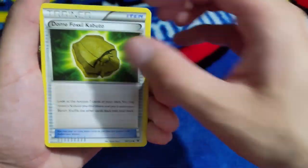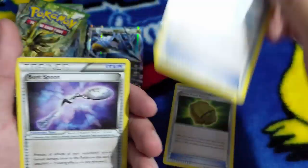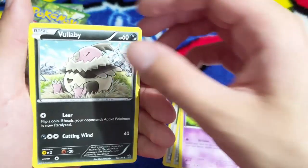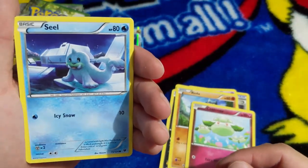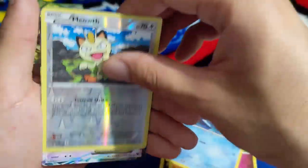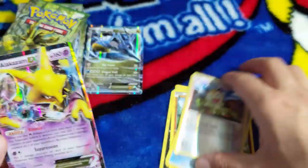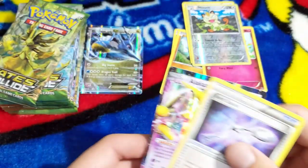Dome Fossil Kabuto, Altaria Spirit Link, Audino, Bent Spoon - does that mean we're gonna get Alakazam? Koffing, Volaby, Riolu, and Seel - it looks so cute. If I could live next to seals like this I would. Reverse holo Meowth, and we have it - Alakazam EX! That's what I'm talking about! Where's the spoon? We got the spoon!